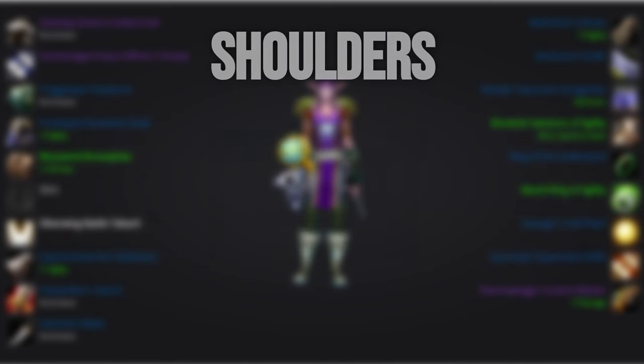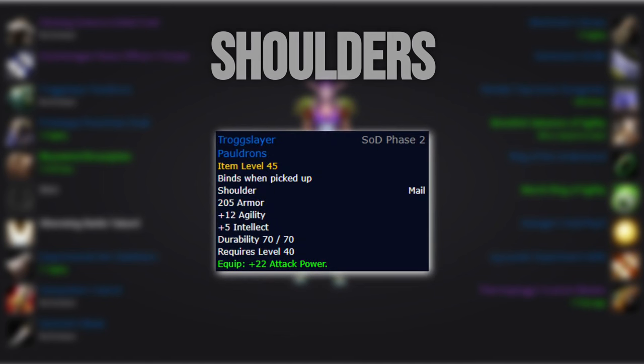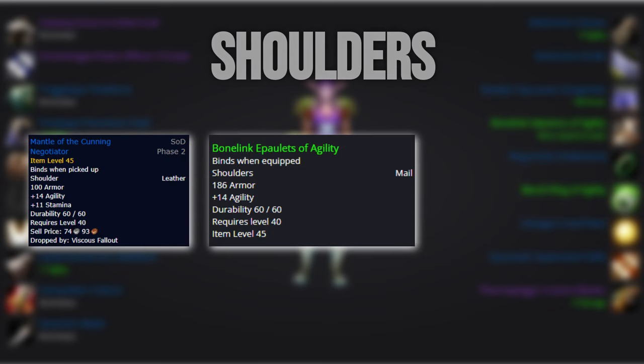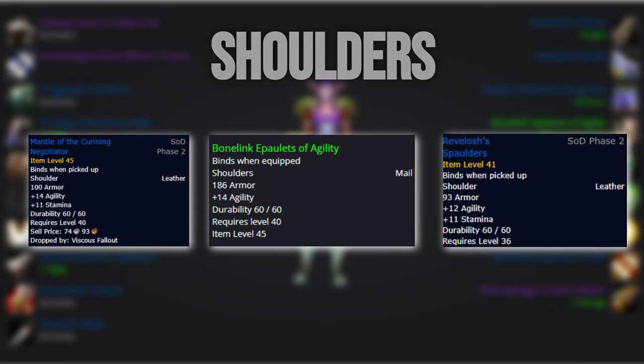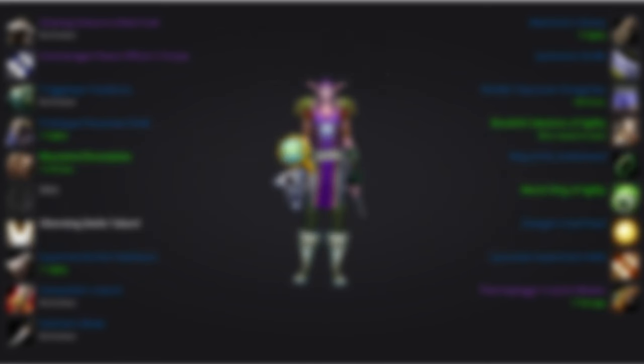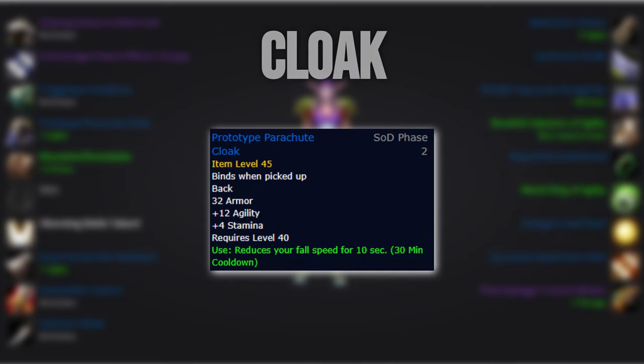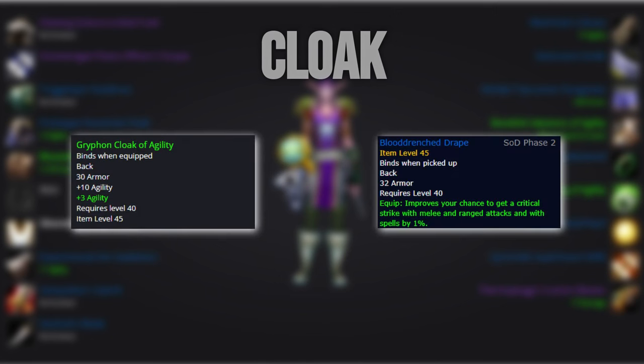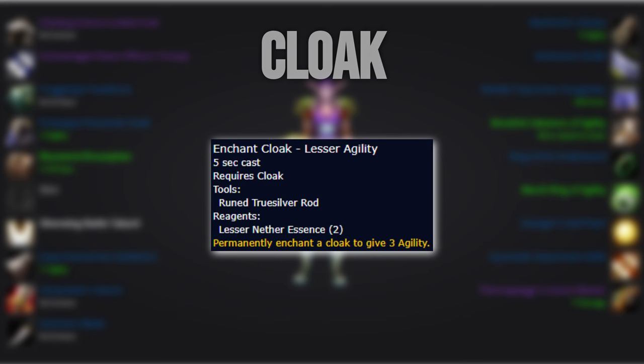For the shoulders, the Trog Slayer's Pauldrons are the undisputed best in slot. Until then, you can run the leather shoulders from Viscous Fallout, an off-agility green, or the Reveler Spaulders from Uldaman. For the cloak, you'll want to run Prototype Parachute Cloak. Until then, get an off-agility cloak or the Blood Drench Drape from the STV event, which will synergize nicely with Exposed Weakness. We go for plus 3 agility on cloak.